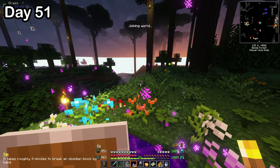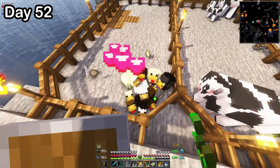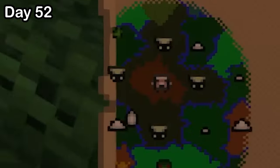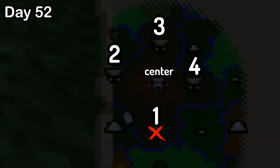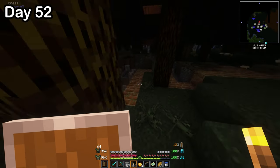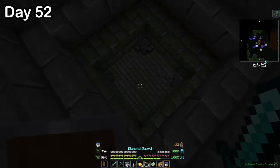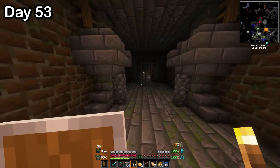On day 52, I bred the chickens and cows, and then went back into the twilight forest. Since I couldn't get into the center tower, I looked on my map and thought I had to kill all four phantom knights surrounding it. So over the next few days I went to all the dungeons. I approached the first one, put my trophy in, and went in. I explored trying to find the boss chamber until eventually, on day 53, I did. I was a little too confident going in and actually got down to two hearts, but eventually I got back up and killed him.